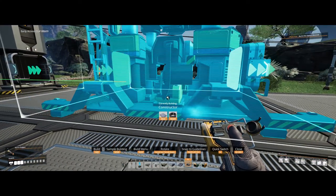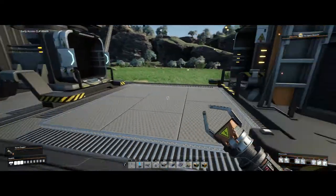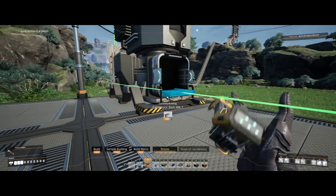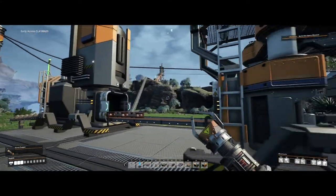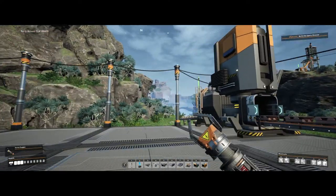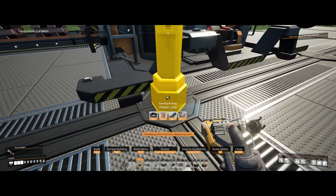I usually leave a little bit of a gap between the smelter and the constructor, so I can add in any splitters and mergers as needed. In this case just a little bit of a gap, because copper isn't that complicated.